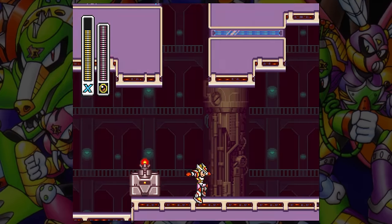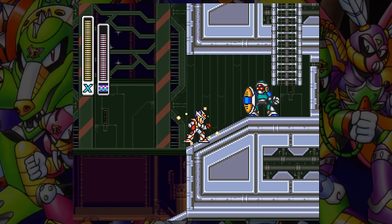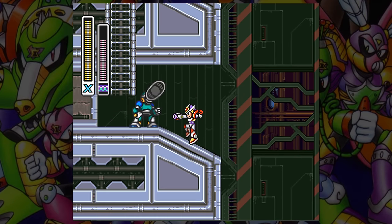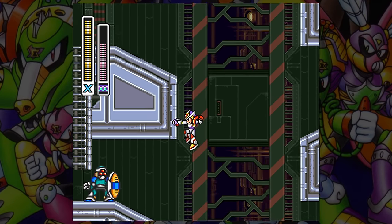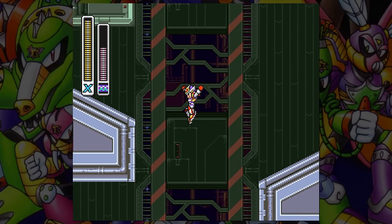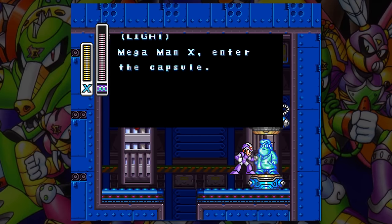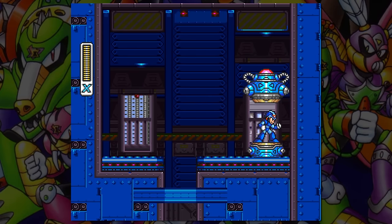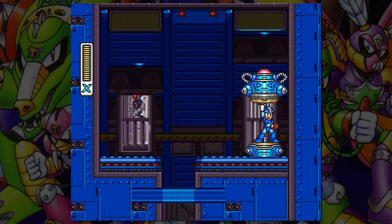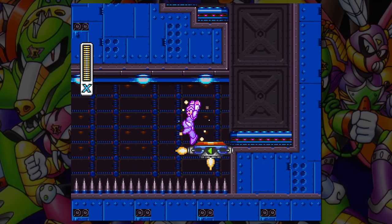Wire Sponge's chain grab is often assumed to be bad because it doesn't do a ton of damage, but it has a use that makes it pretty great. It allows you to grab onto walls and pull yourself closer, letting you make jumps you normally wouldn't be able to do. For example, if you go to Wire Sponge's stage first, you can get the buster upgrade capsule early in Wheel Gator's stage using the chain grab — a jump you normally wouldn't be able to make without the dash boots upgrade. This weapon basically lets you sequence break the game.